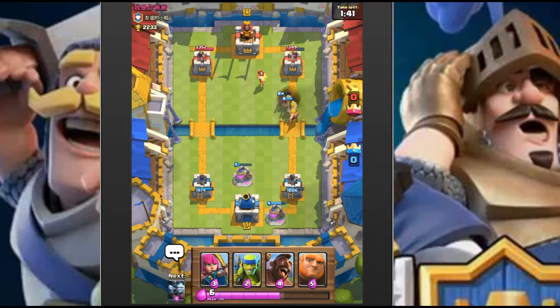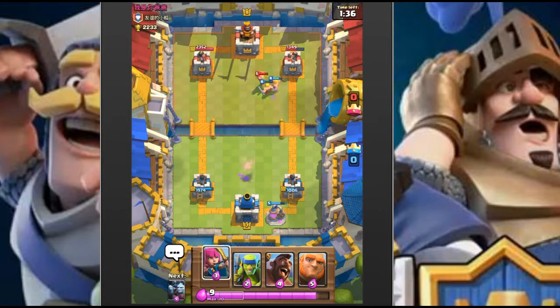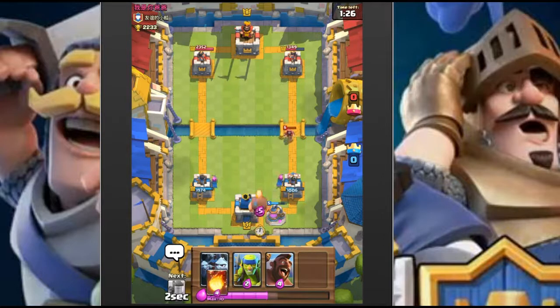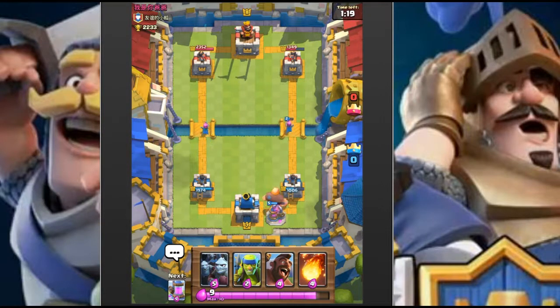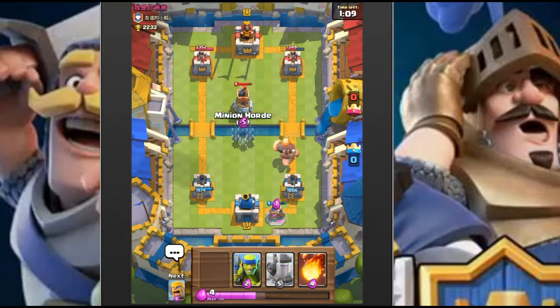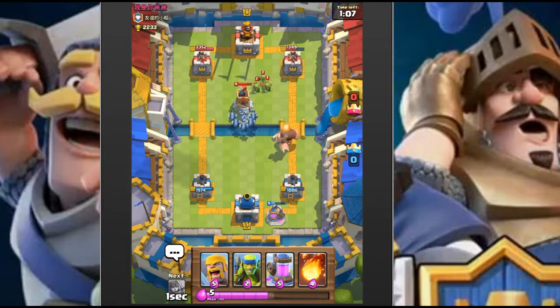He has a wizard and a bomb tower, which is going to shred our barbarians. Drop the archers way in the back - oh no, we split the archers, that's not good. Yeah, total waste on the archers.